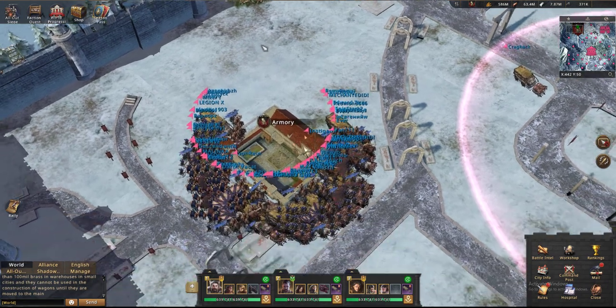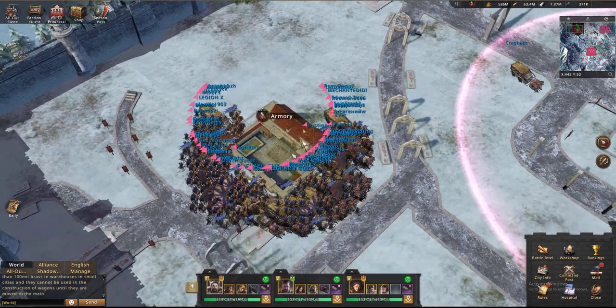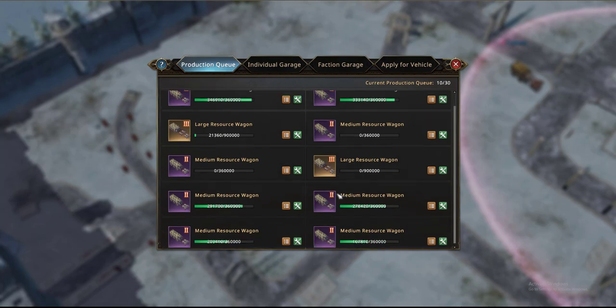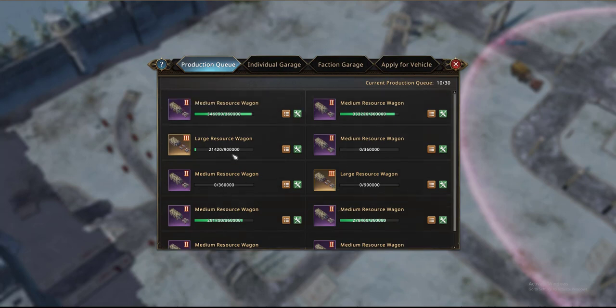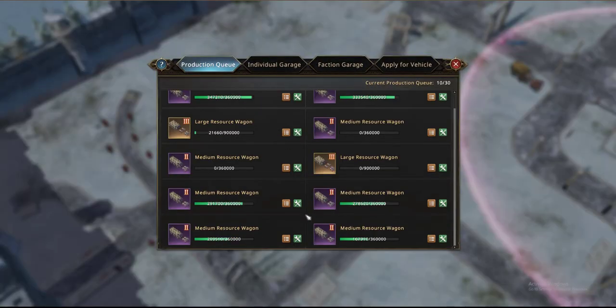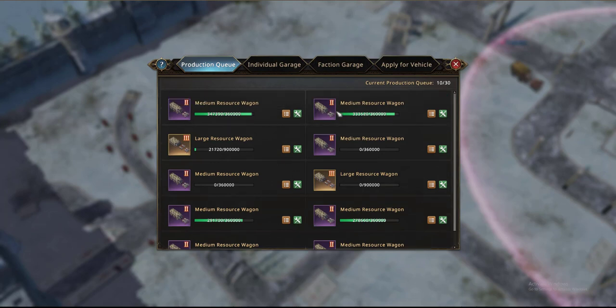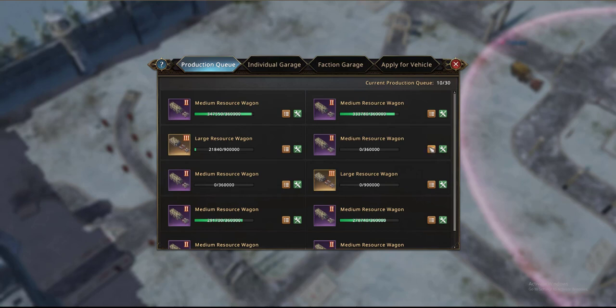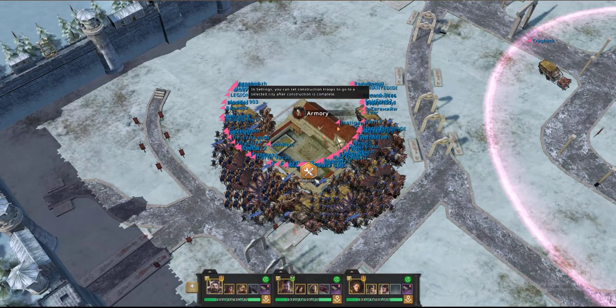Over here is the workshop. This allows you to create wagons, which are going to be extremely important in the fight. You can add wagons to the queue and they will get built by players themselves. In order to build wagons, the easiest way is to click on the armory, find the one you want to build. I'm going to click on 'go to produce', and you see this production item here — if you then click on an army and then click on the production, it will go straight to it.